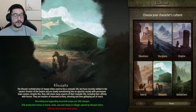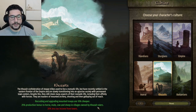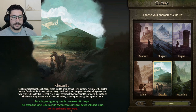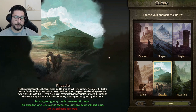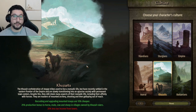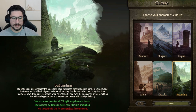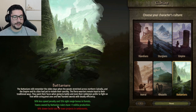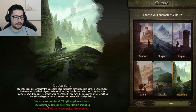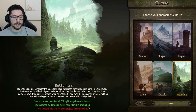The Khuzait — recruiting and upgrading mounted troops are 10% cheaper, and there's a 25% bonus to horses, mules, cows, and sheep in villages owned by Khuzait rulers, but 10% less tax income from towns. They are very focused on cavalry with bows and arrows, very mobile. The Battanians have a 50% less speed penalty and 15% sight range bonus in forests. Towns owned by Battanian rulers get +1 militia production.